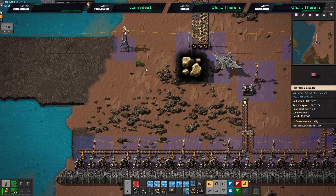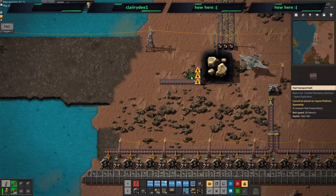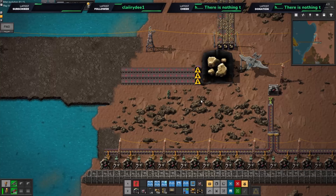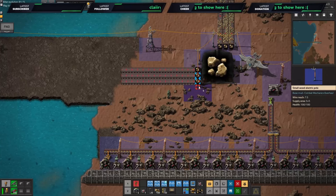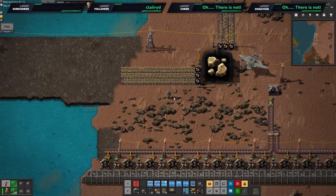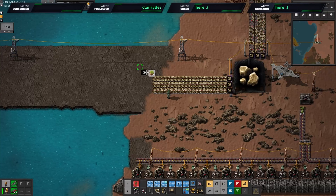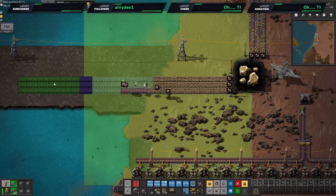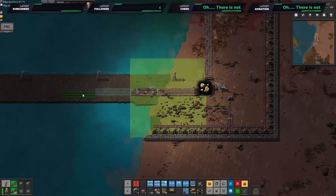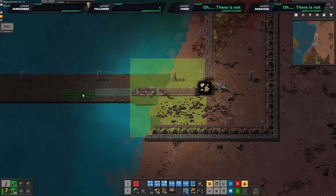I think that's about all we really need to take over. We're still doing speed modules research — let's ignore that please. Let's get this fed out — it's going to be pretty arduous and boring unfortunately. We'll get the bots to do quite a bit of it once I've set up the belt line and power. This belt is the wrong way around.